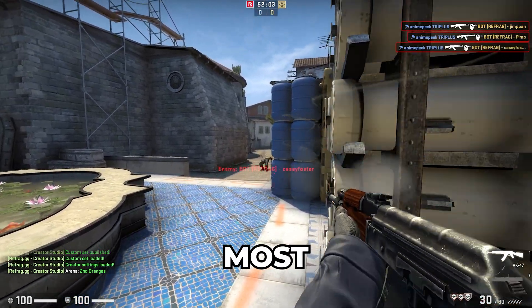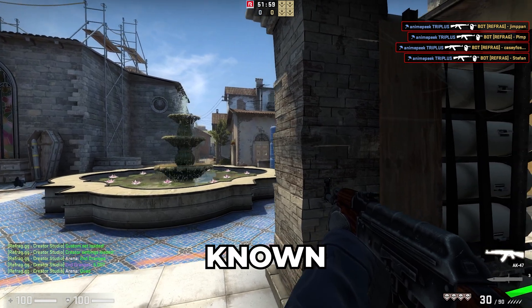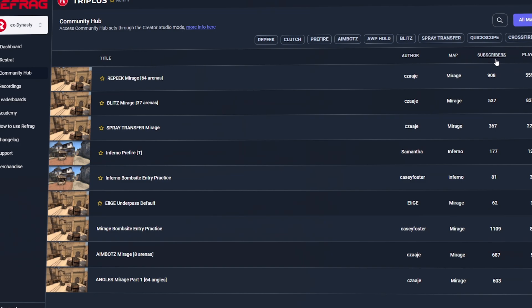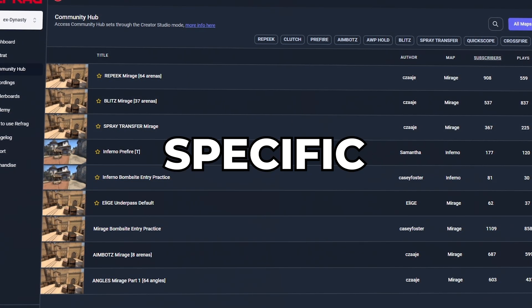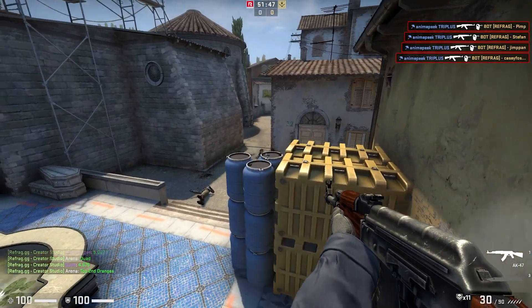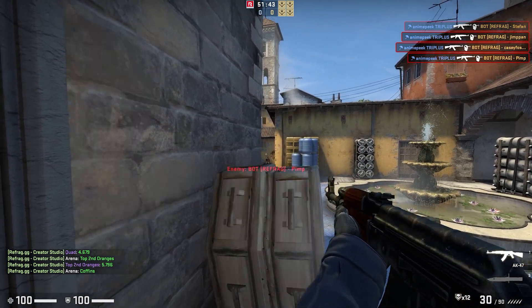Refrag's Creator Studio is the most intuitive and powerful way to create custom training situations known as arenas. With the ability to share these arenas to the community hub, Refrag has the most extensive library of highly specific and finely tuned training arenas in Counter-Strike. Today, I will be showing you how to create your own custom arenas and how to use the Refrag Community Hub.